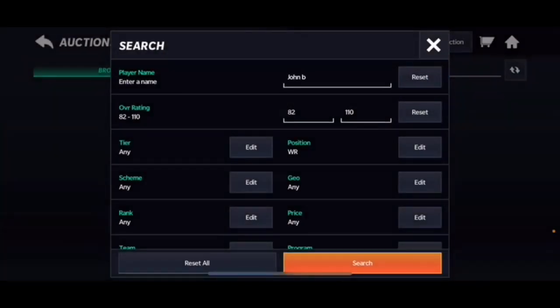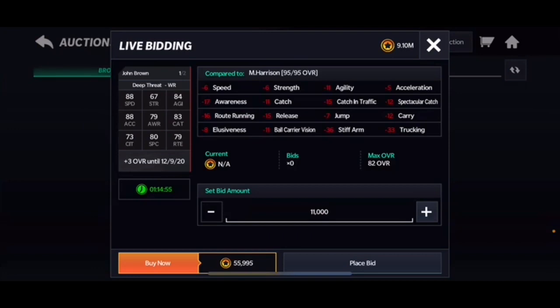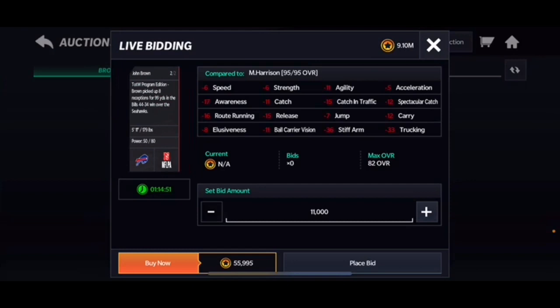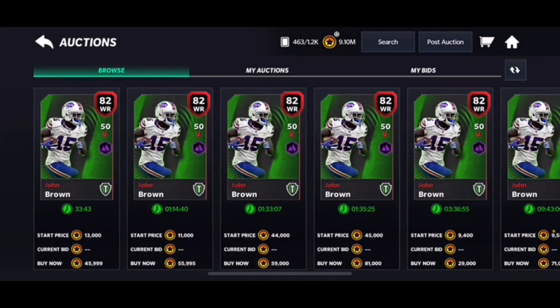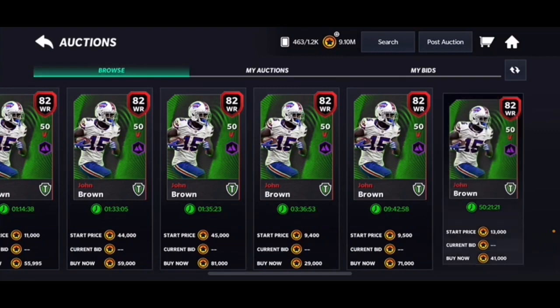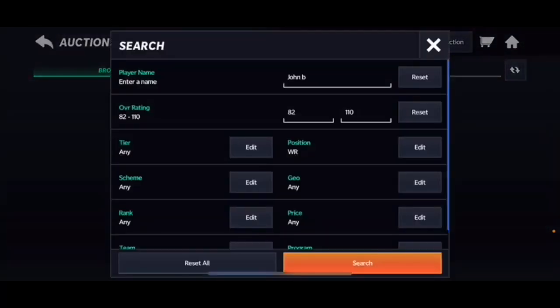The next guy is also an 82 overall and also Team of the Week — it's John Brown. Again, 88 speed and 88 acceleration, still solid if you need a decent speedy wide receiver for the beginning of the game. He goes for a little bit more, about 30-40 thousand coins, but a decent pickup if you need a budget piece.